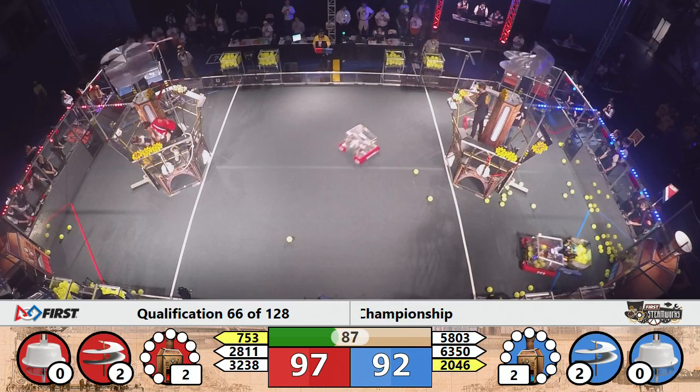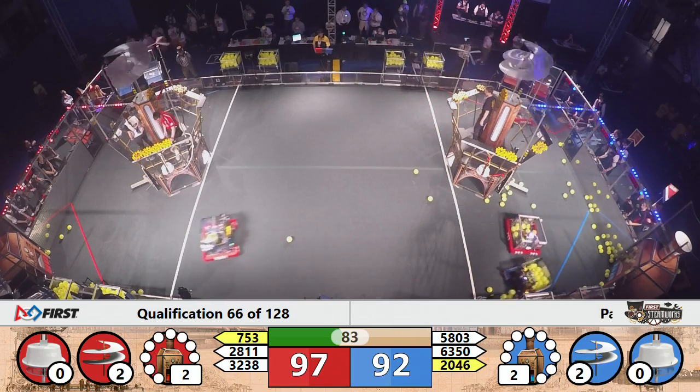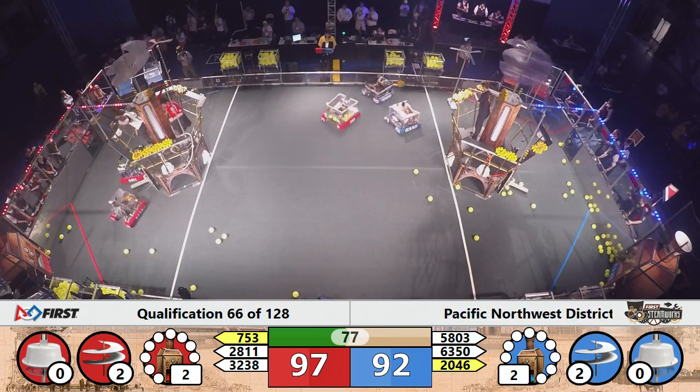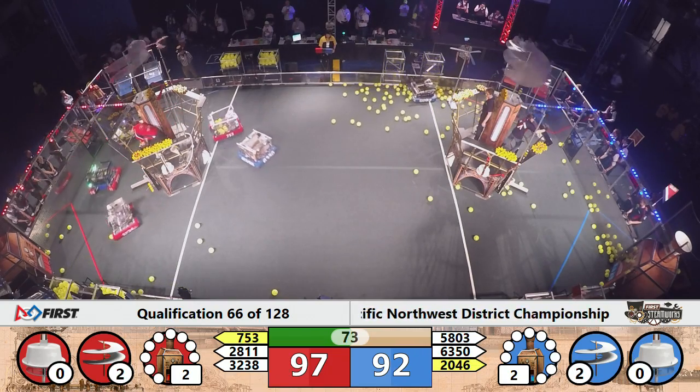Minute and a half to play and a five-point lead for the Red Alliance — 97 to 92 is the score. Two rotors moving on each airship. After the harassment by 753, Bear Metal gives up on the fuel. They're heading back towards the retrieval zone and they're going to try to pick up a gear.